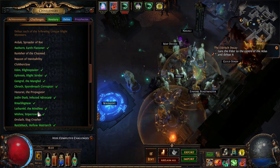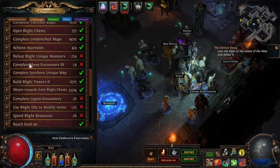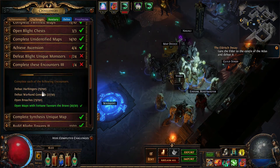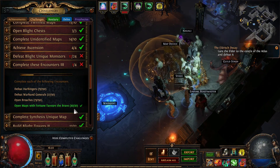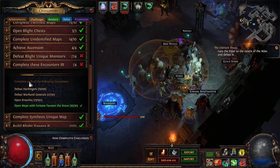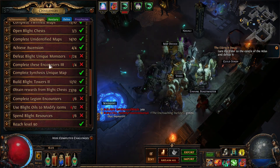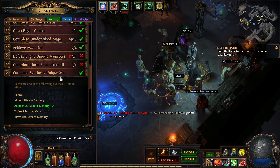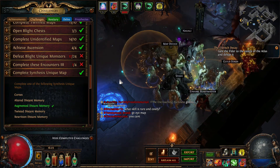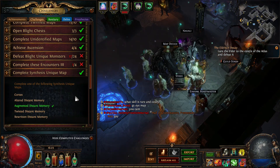Unique monsters - you cannot control these, they're just random. Some probably spawn only in high tier maps, level 80 zone and up. Synthesis unique map - I got lucky while doing Zana missions. Other people report this one is quite frequent. Just do every Zana you can, complete every atlas mission.